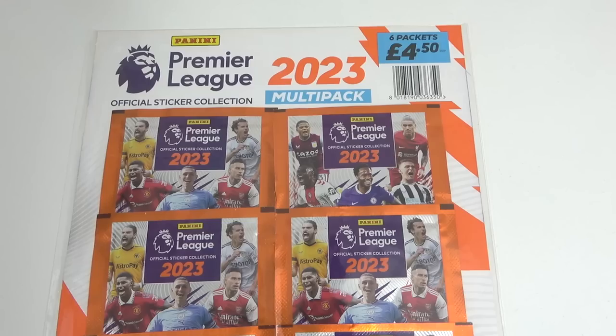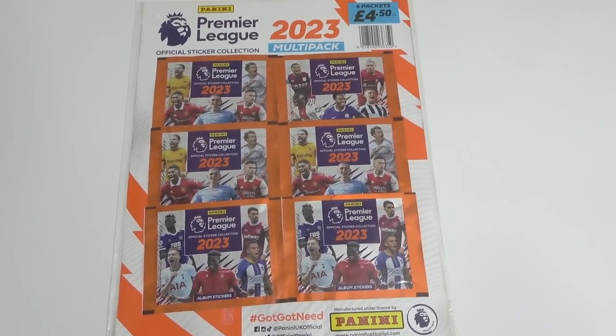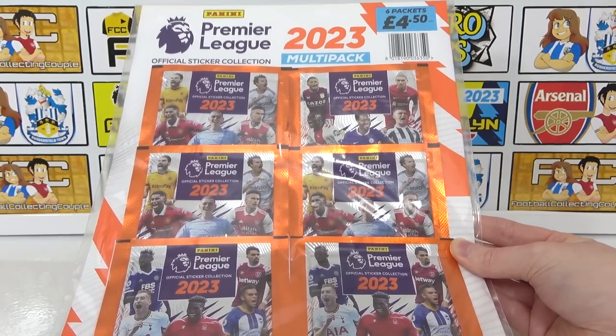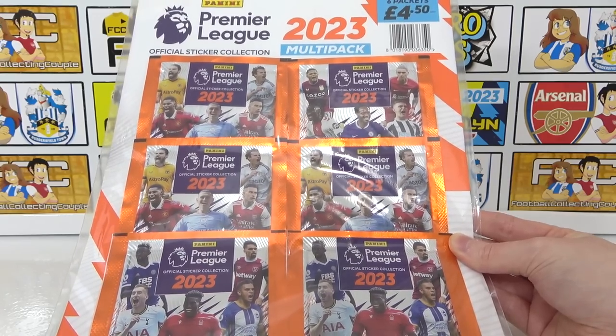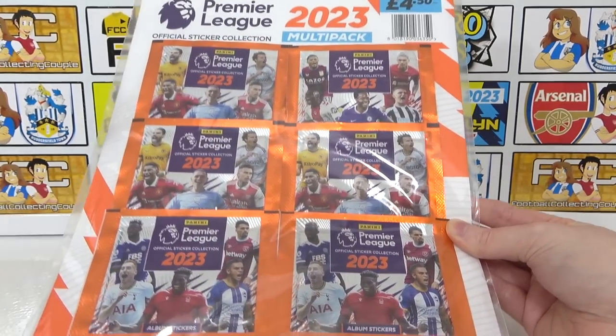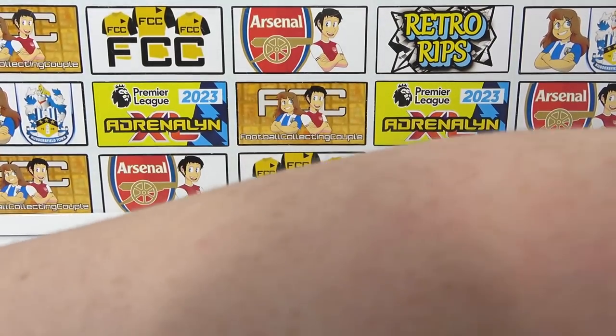Next we will go on to the multi-pack. The multi-packs for this collection will cost £4.50, and as you can see you get six packs in every multi-pack. You can probably pick this up in shops — we did get ours from the Panini website in one of the bundles available there. You can find it in most places. Let's see what we can get from this multi-pack.